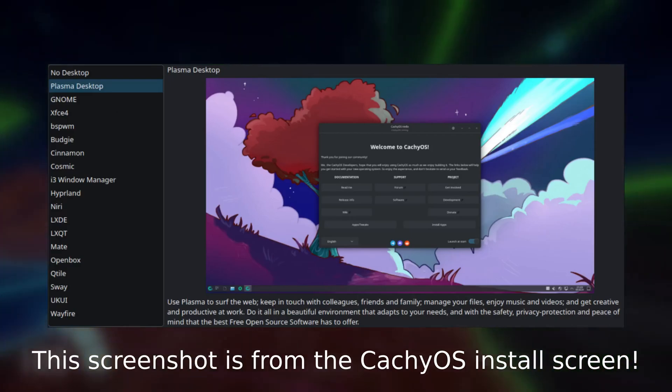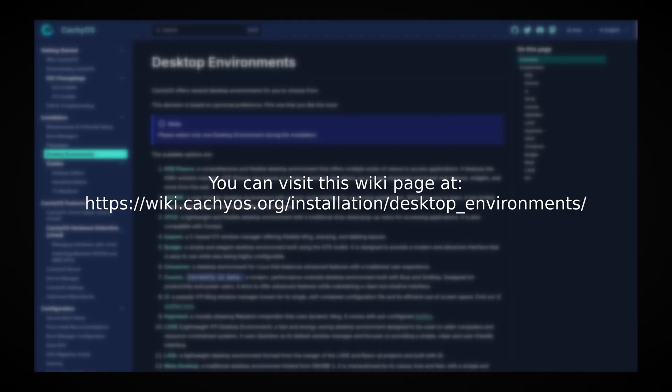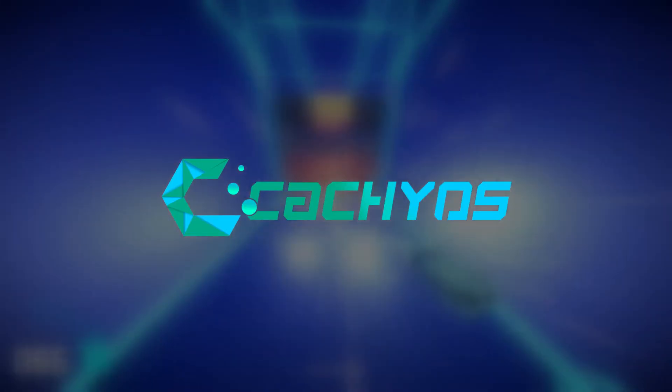CachyOS luckily offers a lot of desktop environments and has a wiki that gives some descriptions of all the options when you're installing, including file system and boot manager — I'll link it in the description. Great! After all that buildup, we finally picked a distro and have a game plan. How do we actually install it?